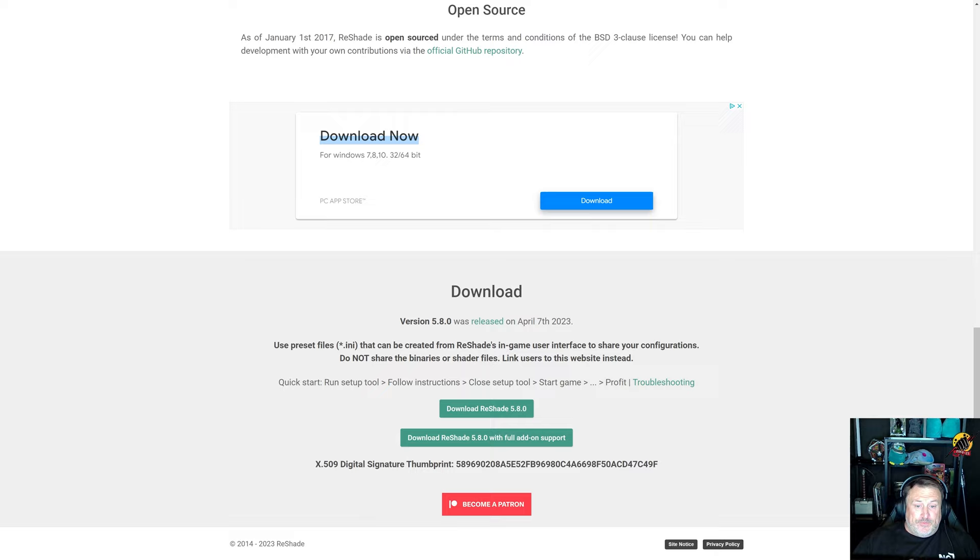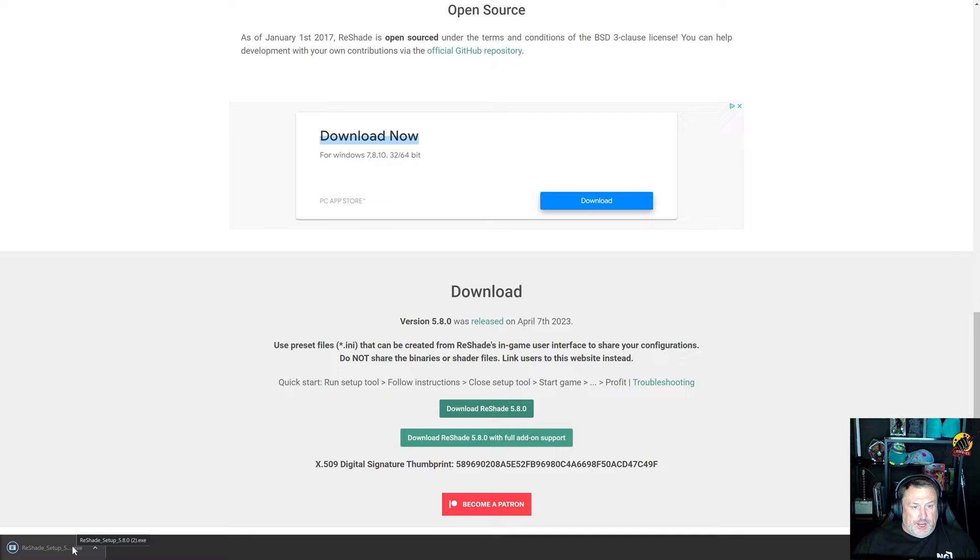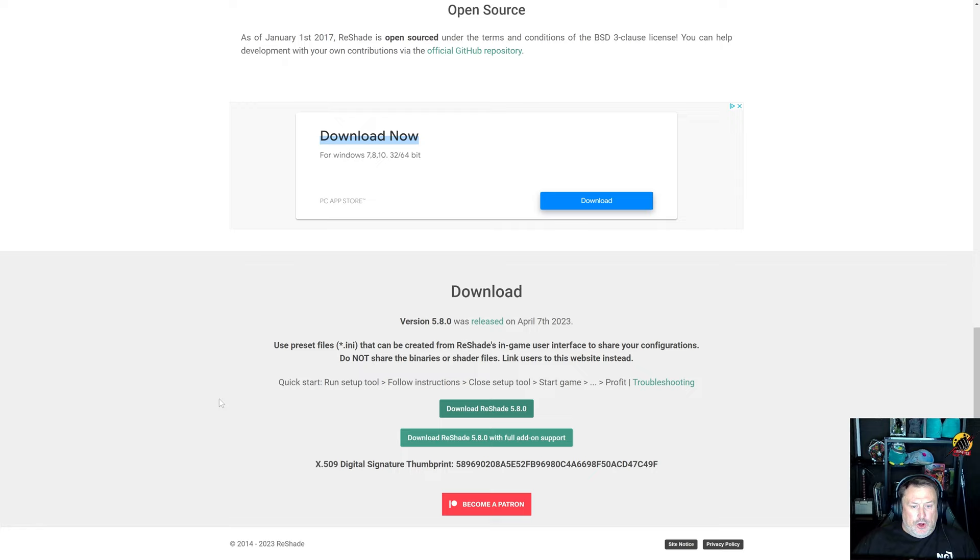You can come here and hit download. There's a download button — don't click the 'PC App Store' button, that's an ad. Go down to the actual download link. It says version 5.8 was released on April 7th. For everybody wondering, the version I was using in Star Citizen filming the beginning part was version 5.7 — I did that on purpose so we could actually modify reshade and upgrade it and show you how to do that upgrade from 5.7 to 5.8.